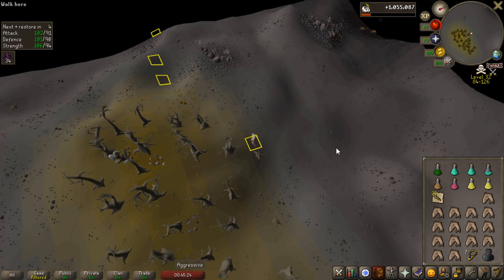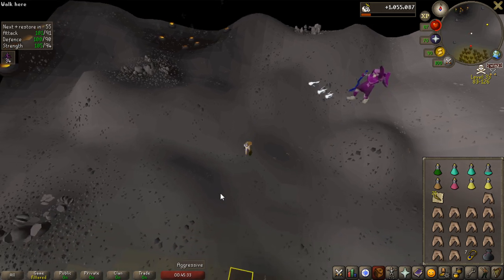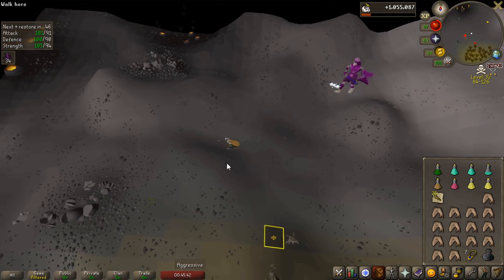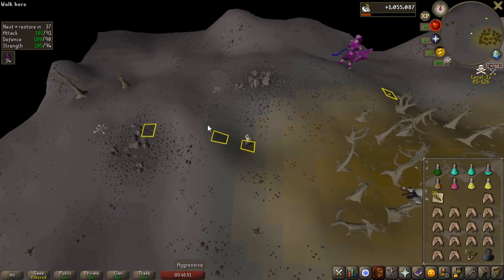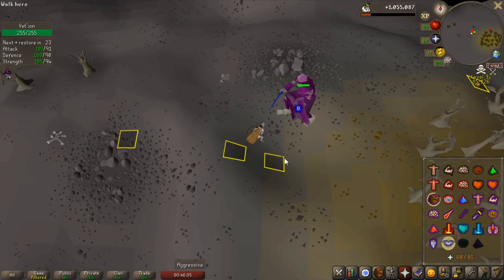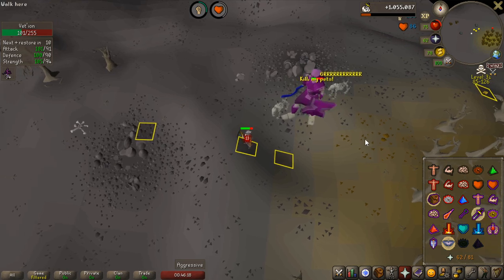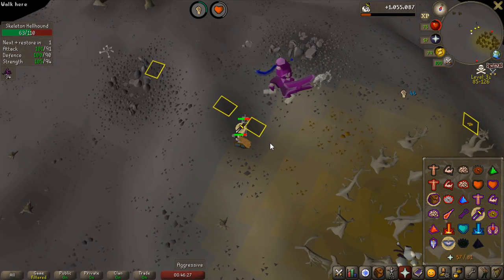This is the other safe spot you can use, which in my opinion is superior because it is way easier to lure him here. Run up to Vetion and keep him aggroed, then run down all the way to those squares and get him stuck by standing on the furthest left square. Once he's standing still, hit him once on that square, walk to the other square and hit him twice, then walk back to the left one and hit him once. You keep doing this — if you hit him three times on the right square he will unstick himself, so always do two hits on the right, one on the left.